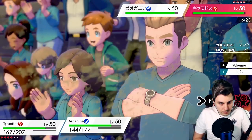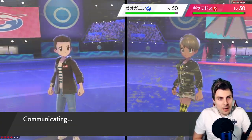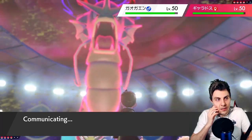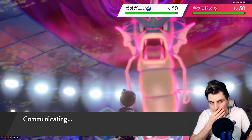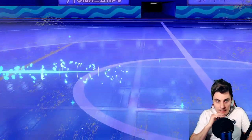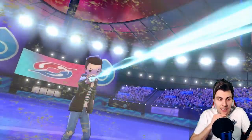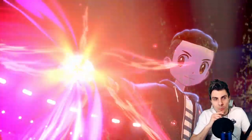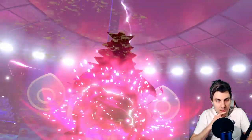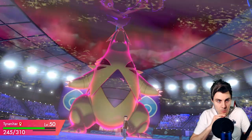Max Rockfall into Gyarados, switch into Rotom to keep Arcanine for later, because I think a Max Geyser is coming from Gyarados now. I don't think it'll go into Tyranitar though — it'll be scared of propping our Weakness Policy. Unless it just wants damage on Tyranitar, I think they'd be better off going for Arcanine here. I wouldn't want to proc the Weakness Policy and lose Gyarados early.